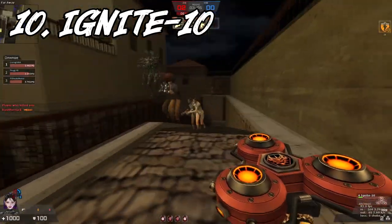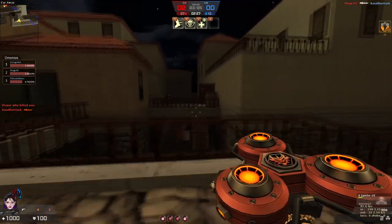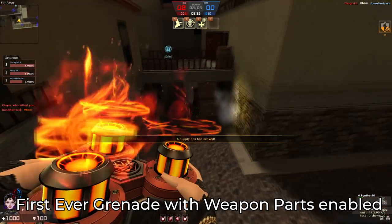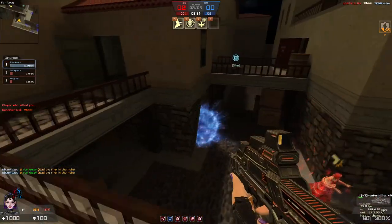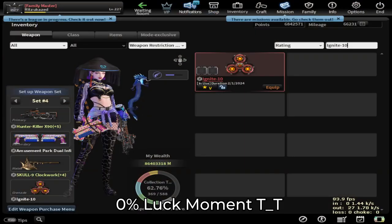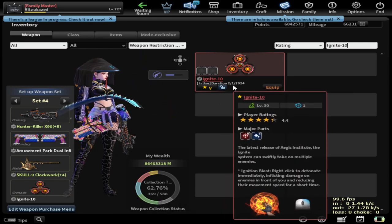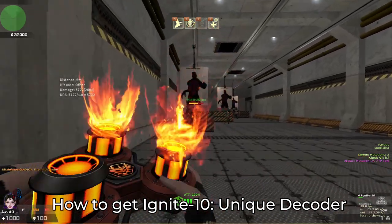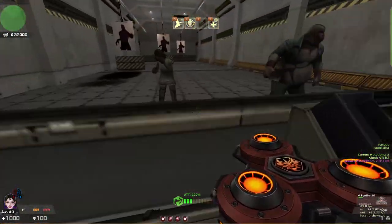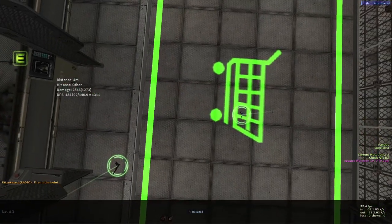Number 10: Ignite 10. Ignite 10 is a unique grenade that resembles a fidget spinner. This is also the first ever grenade that allows you to use weapon parts on it, which you could also stack up with your secondary and melee weapon. Sadly, I don't have the permanent version of this weapon, which means I can't show this weapon with some weapon parts. You can get the Ignite 10 from the unique decoder, but remember — watch your step because Ignite 10 can instantly kill you if you throw it at short range.